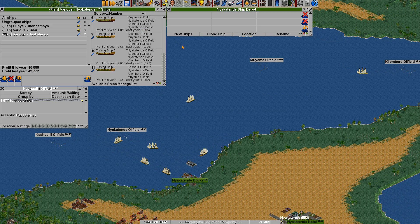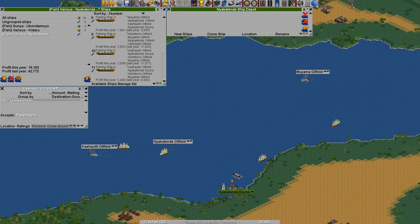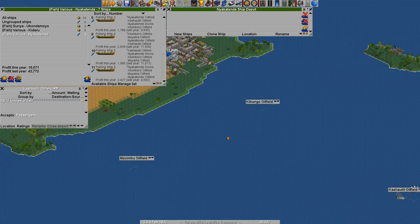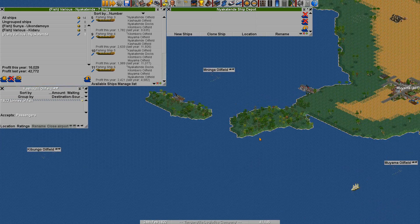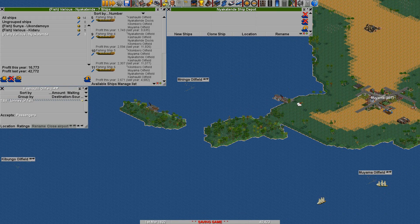Welcome back. We haven't really maxed this out yet, but I added the last fishing grounds up there and we already have a lot of ships going. However, these here I feel are a little bit far away, especially this one since we have another fishing harbor here. So my idea is I'm going to establish another port over here, another docks, and grab these three with a different line. Let me set that up real quick.